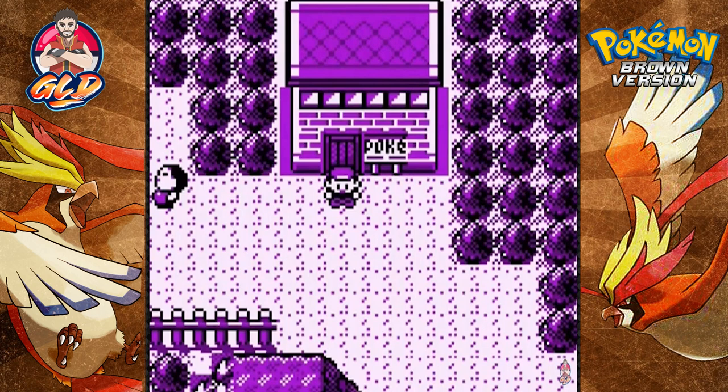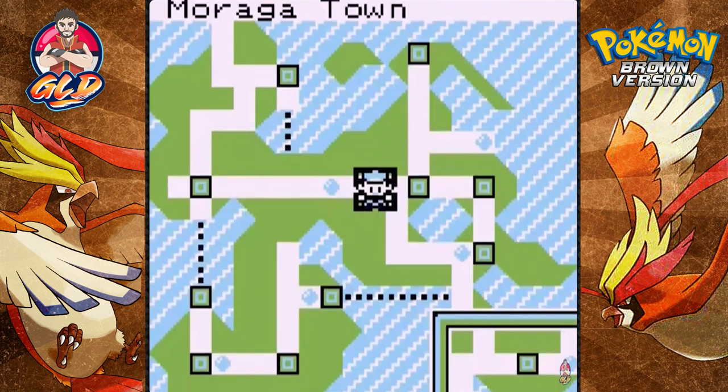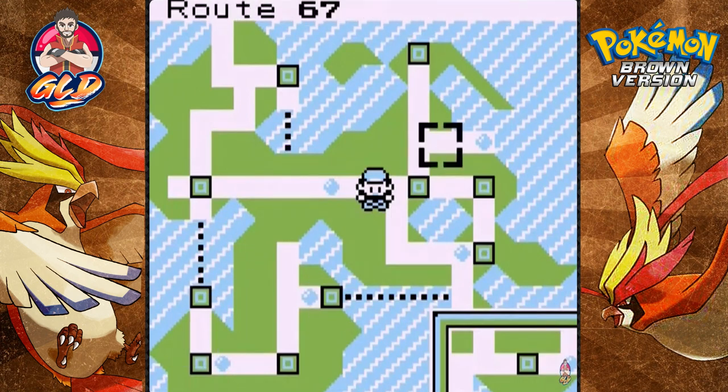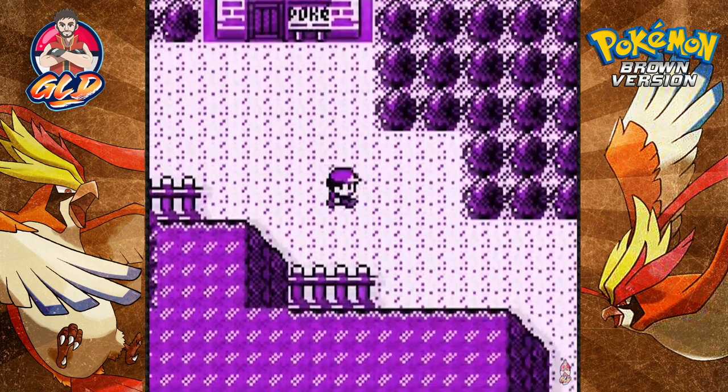What's up guys, it's me your boy Draven and welcome to another episode of our Pokemon Brown walkthrough. In our last episode we went through a cave, suffered a lot, beat a lot of trainers. We are in Moraga Town — whatever you like to call it, I don't know how to pronounce it properly — and we went into the Silk Tunnel.